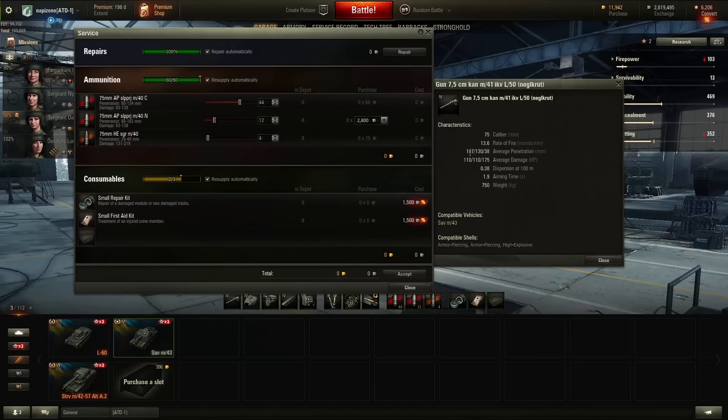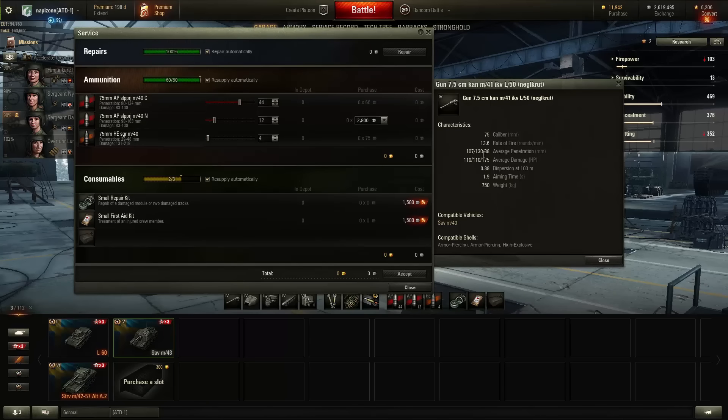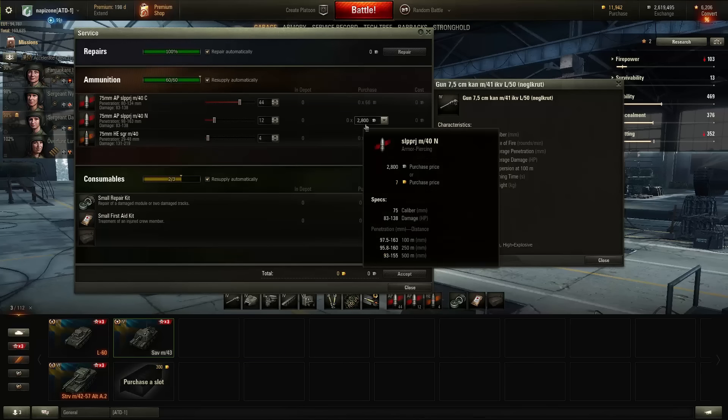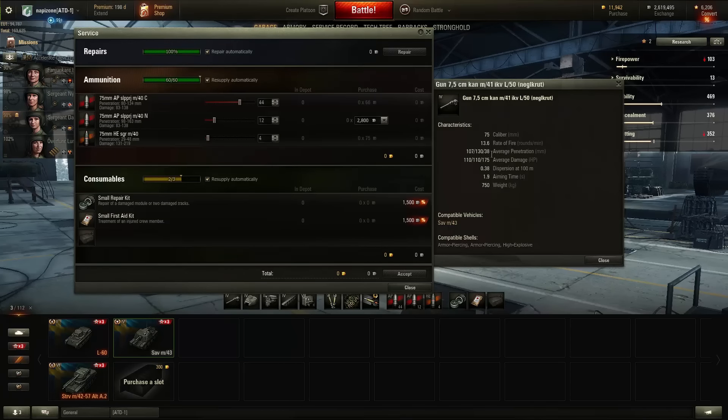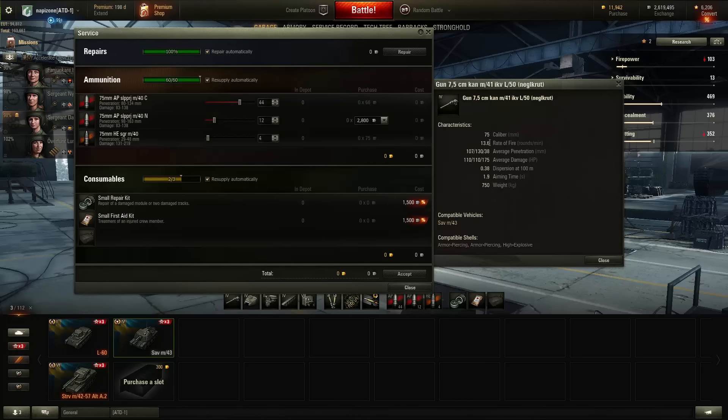This gun has 107mm of penetration with the regular AP ammo, costing 66 credits per shell. 130mm of penetration with the gold round, also AP, costing 2800 credits per shell. And 38mm of penetration with HE, costing 75 credits per shell — actually more than the regular ammo. The damage with HE is 175 and with AP is 110.